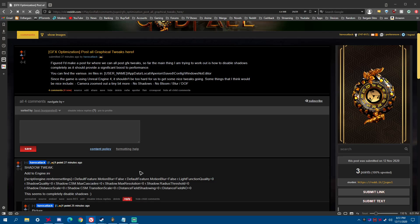I'm running a Vega 56 — nothing new — but the game still runs pretty well. There are new drivers for both Nvidia and AMD with optimizations for Godfall, so make sure to update if you're having performance issues. This helped me massively — I was dropping to the 40s FPS and now I'm pretty much locked at 80.